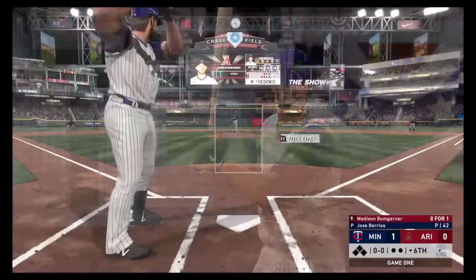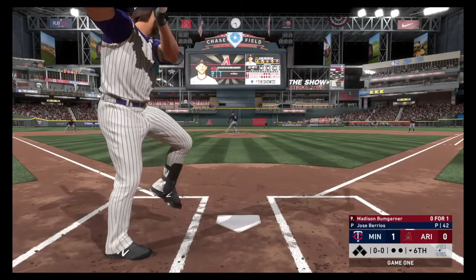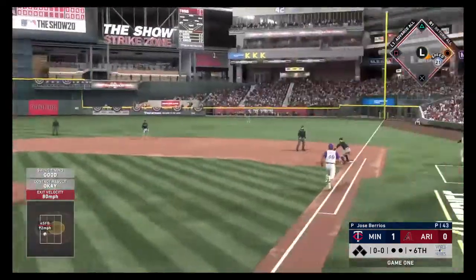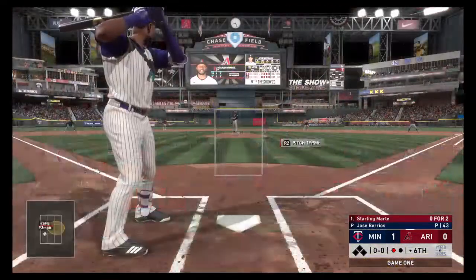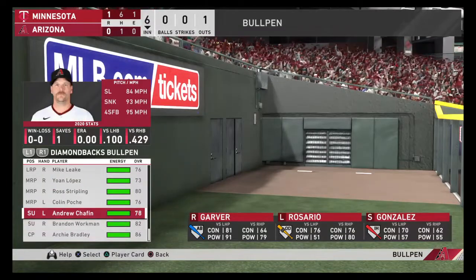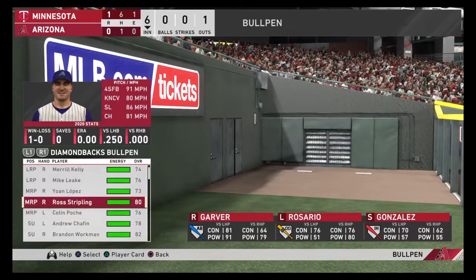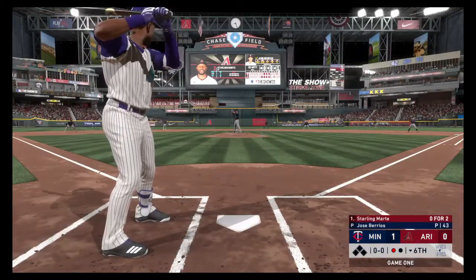The Twins lead 1-0. Bumgarner will lead off — looks like he's going to stay in the game, and why not, he's pitching well. Here's the pitch and he hits a two-hopper to third. Sano makes the play and throws to first in time for the first out. That'll bring up Starling Marte, who is 0-2 on the day. Going to the bullpen here — Mike Leak is going to be sat down. Looks like Ross Stripling — let's go with Stripling. Stripling is going to get ready. He came over in a midseason trade.